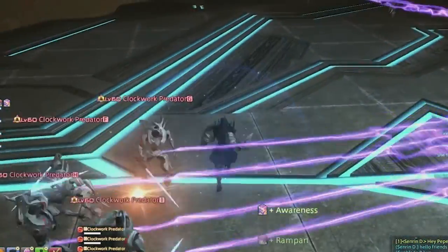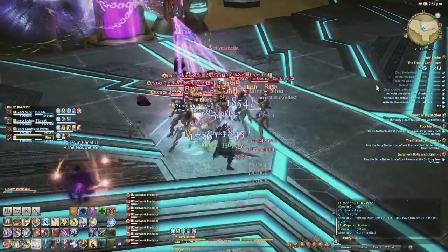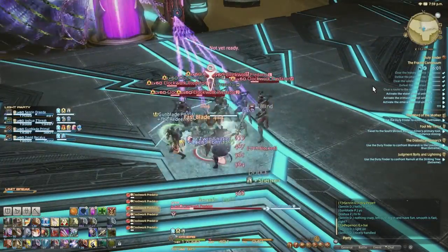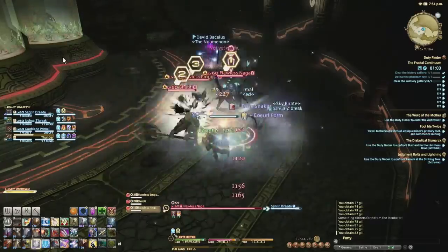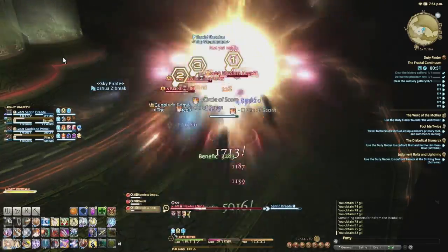Surprise — it's Flash spam! Get as many bad guys as your healer can heal through and spam Flash. Use Sheltron to get more mana for more Flashes. When you're out of mana, Riot Blade combo on mobs to get a full mana bar back for the next pack of damage. This might sound boring, but here's why it's amazing: because you will be focused on a billion other things.